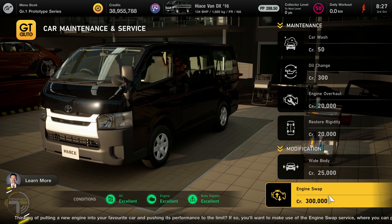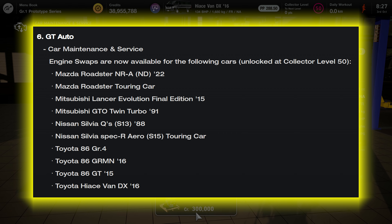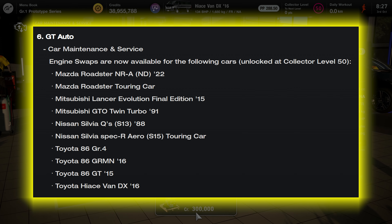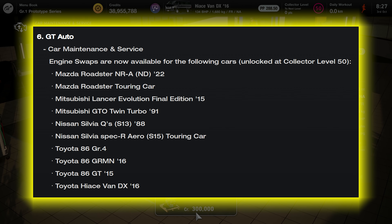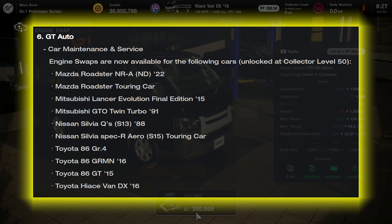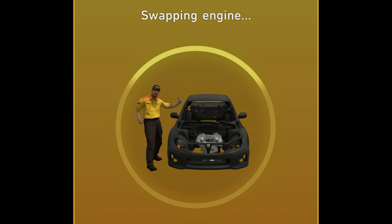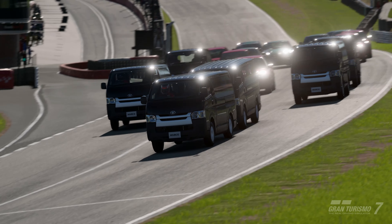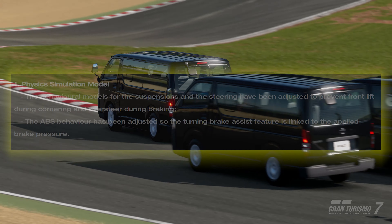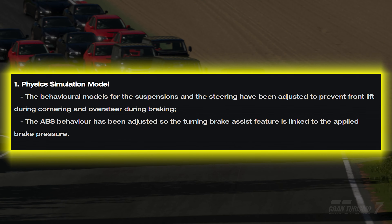We're going into GT Auto for some engine swaps. In the van at the moment — the brand-new van gets a brand-new engine swap. I've seen a 1,200 horsepower van — yes, indeed, it does exist apparently. Those are all the engine swaps currently available; lots now added into the game. 1,200 horsepower is possible in this van. Let's do an engine swap. I do love the engine swap animations — it's one of the best things in the game.